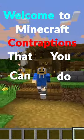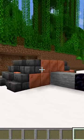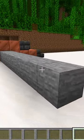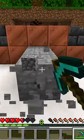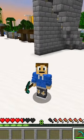Welcome to Minecraft Contraptions that you can do in a minute. Here we have a stone generator. The stone generator will start pushing out stone every second. You could sit here with a pickaxe and infinitely mine the stone, so you don't have to go into those deep mines.